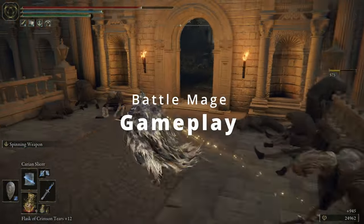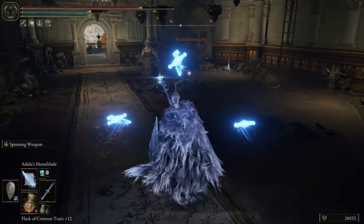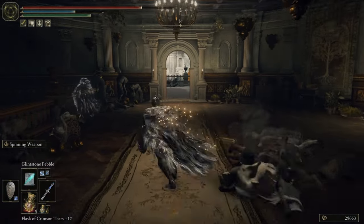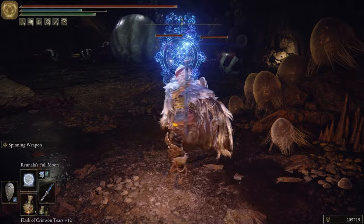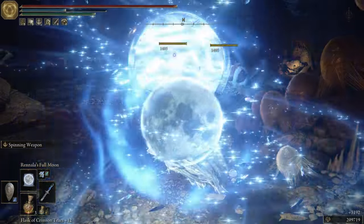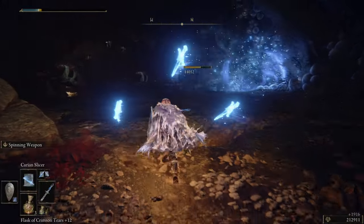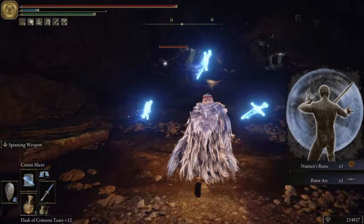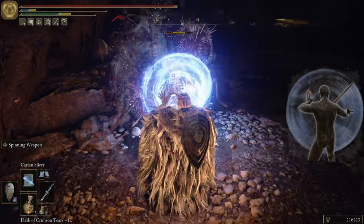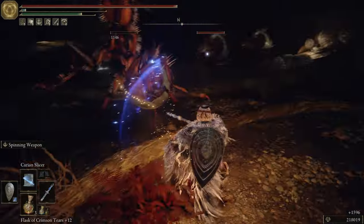Let's start off with the base gameplay and how this build plays out. We're going to stick with all of the melee spells in Elden Ring and focus mainly on those — we're not going to carry a weapon at all. I do carry a shield on the offhand for a little more protection, and I choose to wear heavier armor. The Ash of War spinning weapon pumps out insane DPS, and I use it more as a defensive tool — when enemies get aggressive and run up on you, you just put this out and they'll run right into it and get completely obliterated.